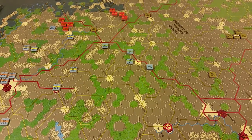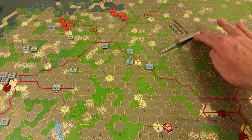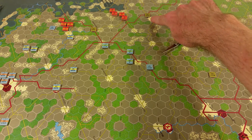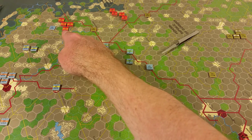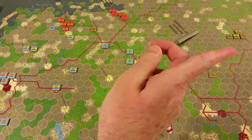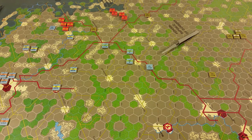It's the NATO impulse, but first a quick overview of where we are. This is the first turn and this is West Germany. Over here is the East German border. These are the first two Soviet divisions that have crossed the border. Frankfurt is off the screen about a dozen hexes that way.